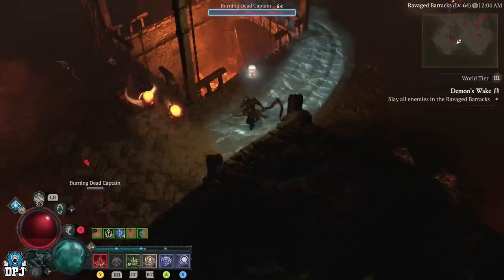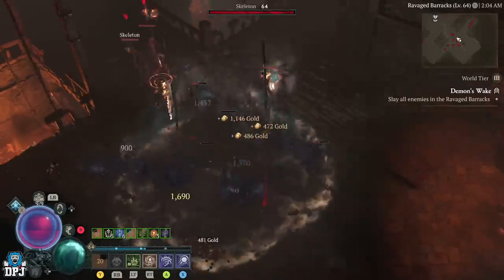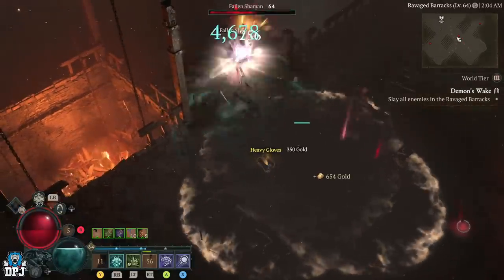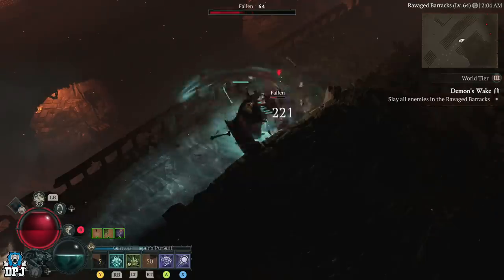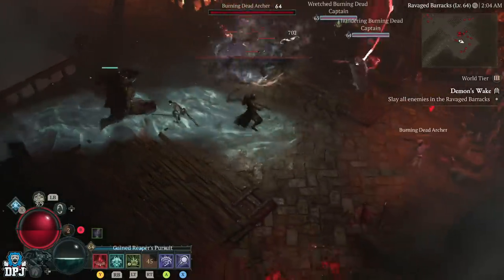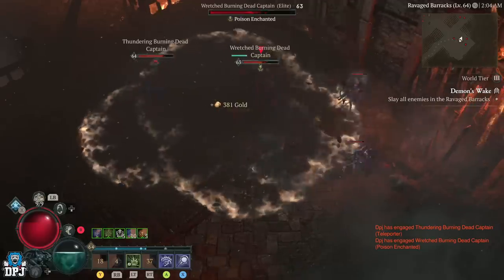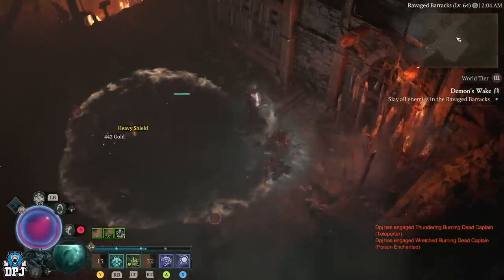So what we get here is another extra set of elites that spawn in when you take all these down. There are unbelievable amounts of adds here. If you are doing this co-op in a team, it's going to be way more efficient - at least twice as quick as me. Maybe when my build is finished and I know exactly what I'm putting into it. A lot of the armor I've got isn't perfect, so I need to get better armor. It's a work in progress - and that's what we love about Diablo, getting that perfect build down.